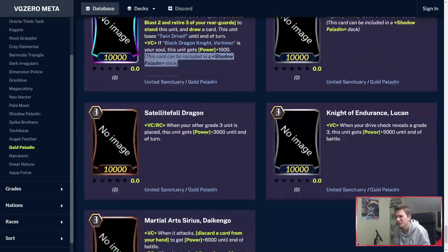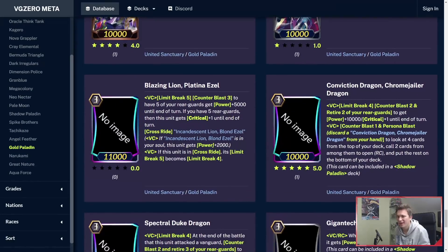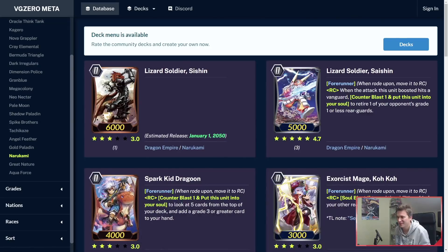Everything else is not that special. But Golds — they threw me for a loop. This is crazy. Then Soko is a 6k grade 0 forerunner with restraint — he cannot attack, but he also cannot boost. But you can use cards like Coco to remove the ability with the seal effect.